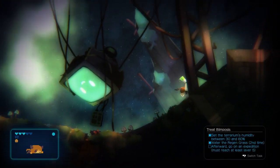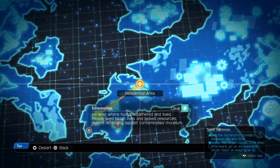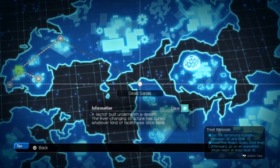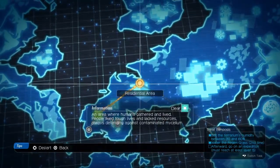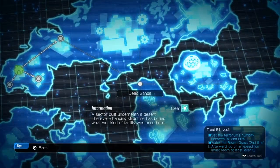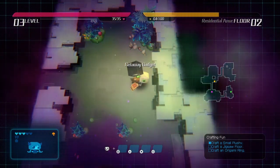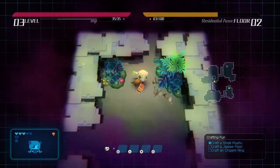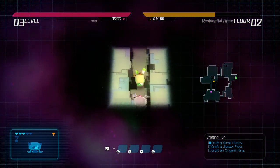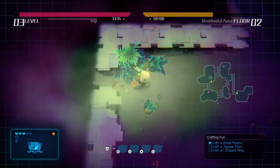Another thing — and this might just be because I only reached the second area — is that once you reach the second wasteland, you cannot go there directly. You still have to do the first area and then the second one. So if you die on the second area, you have to repeat the first area to get back to the second and level up all over again. Maybe once you clear the second area you can jump directly to it, but right now it's frustrating to go through all the expedition zones just to get back to where you were.